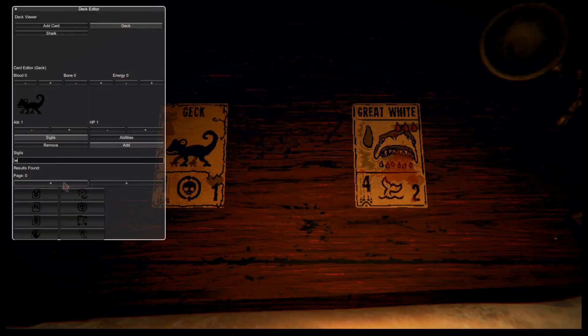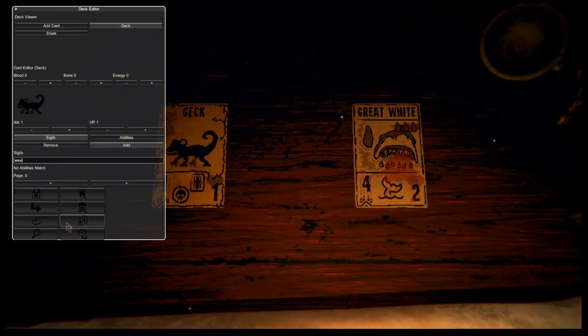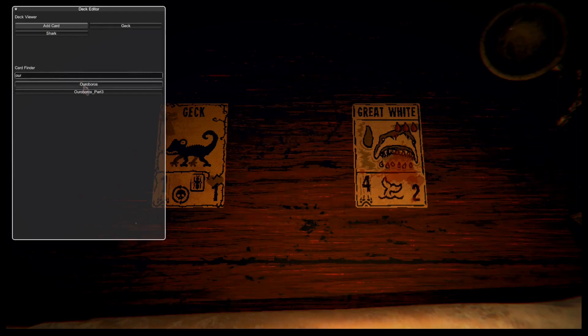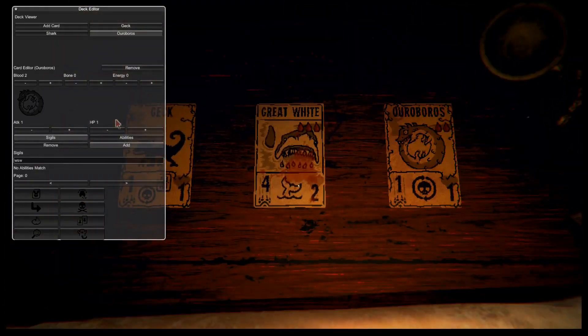Does it have an Ant Spawner? Okay, there we go. That's what the little save icon is — just loading. Awesome. We'll just keep the shark so we have one backup. We want to add... Ouroboros. There we go. Between GECK and Ouroboros.